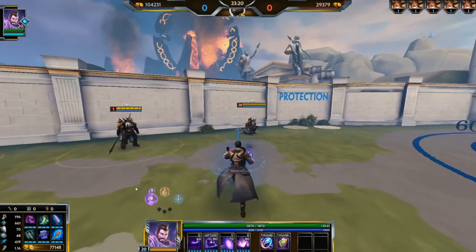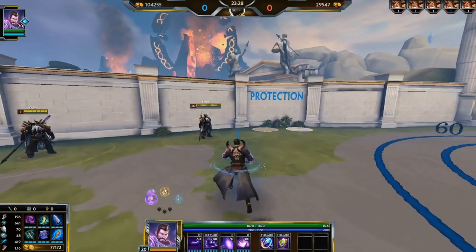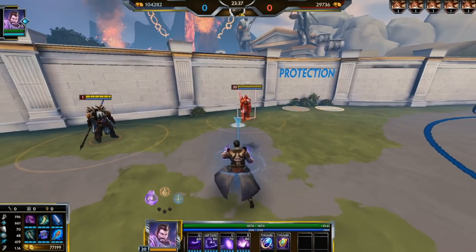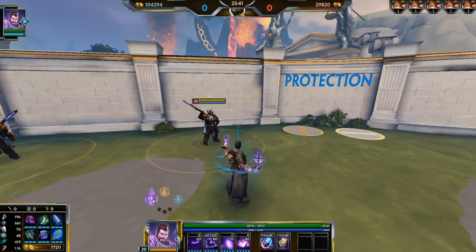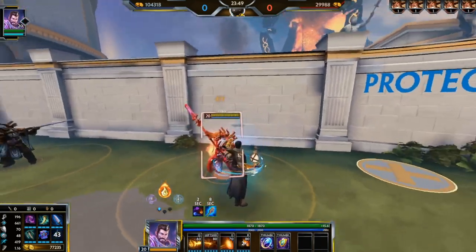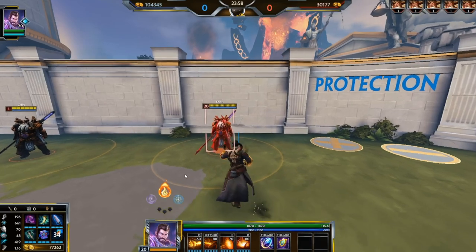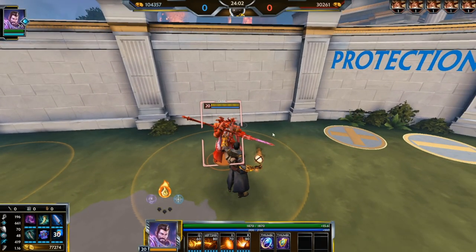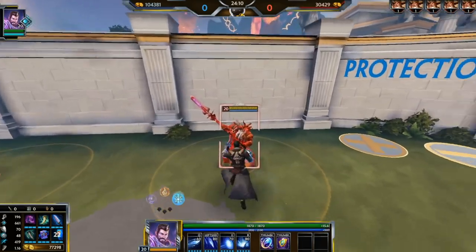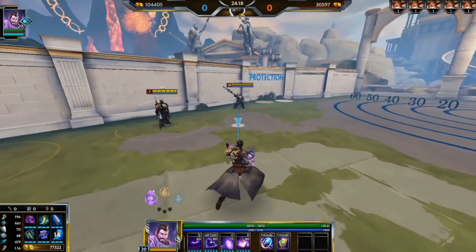If you ult from purple stance you do damage and a small knockup. If you ult from or into fire stance you do damage and leave a burning tick effect. If you ult from or into ice stance you do damage and leave a slow. So going from purple to fire: you implode in purple doing damage and knocking up, then explode into fire doing more damage and burning. Fire to ice: damage and burn, then damage and slow. Ice to purple: damage and slow, then damage and knockup.